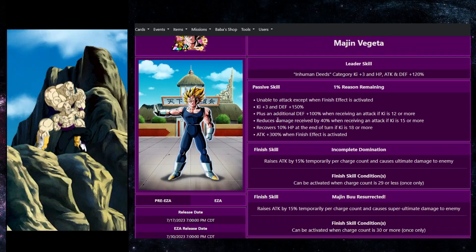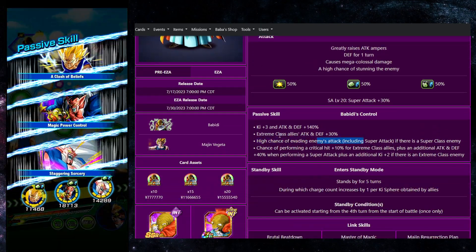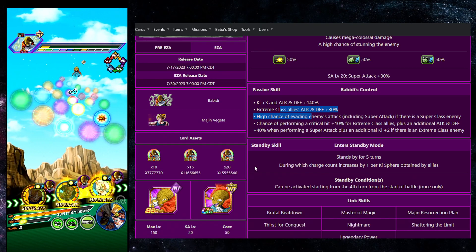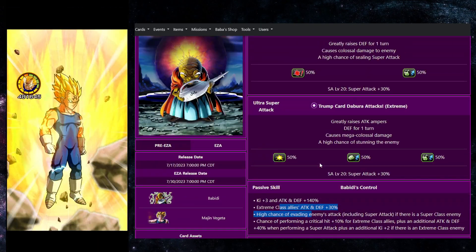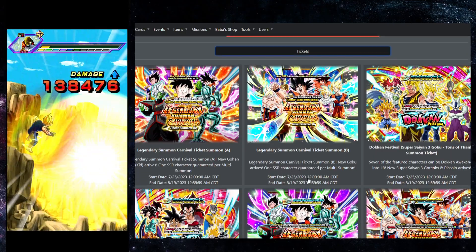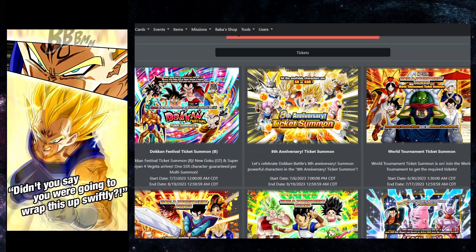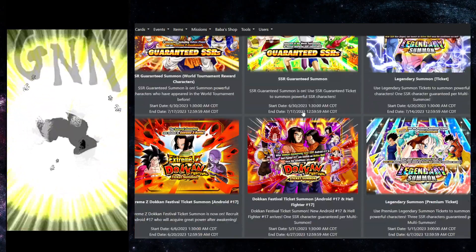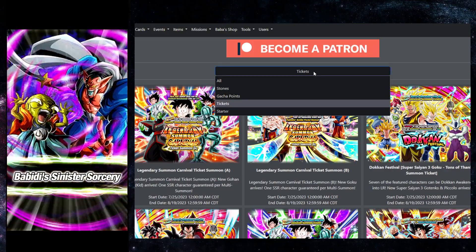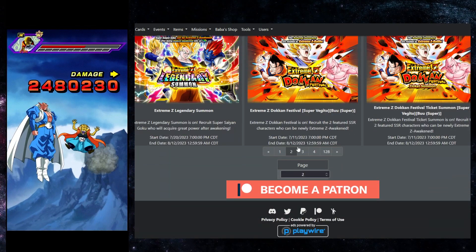Those are my major complaints, but overall you can get some use out of this Babidi as a dodging support character. Be sure to do this EZA anyway because you need to EZA him to get your free tickets for the 77-unit multi. Let me pull that up - it's under Ticket Summon at the start of the celebration.